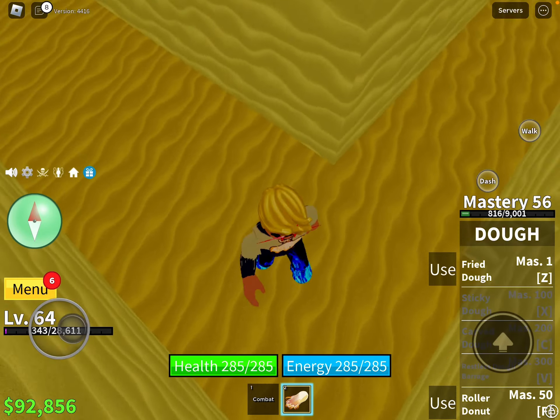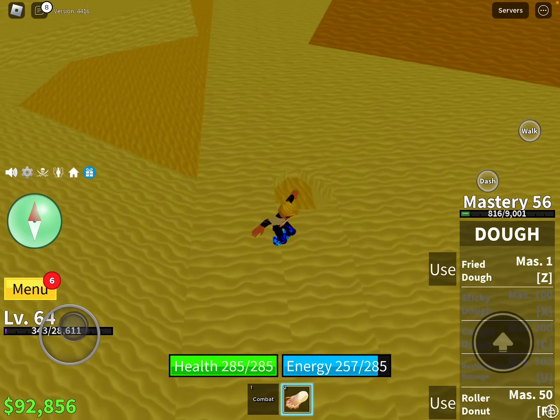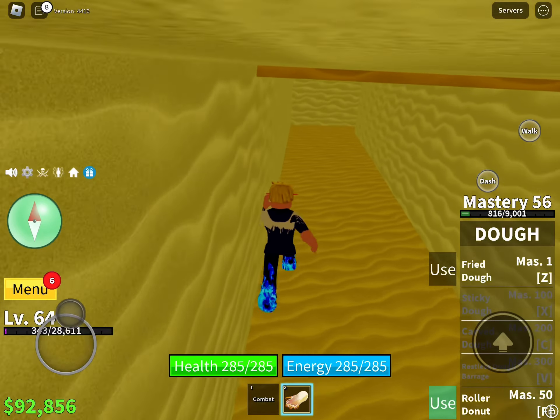So guys, if you have unawakened dough, and if you don't know where this is, you just get rid of your treasure chest and go down here. You can pretty much break blocks first and go under the desert.